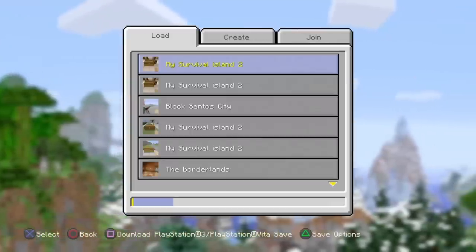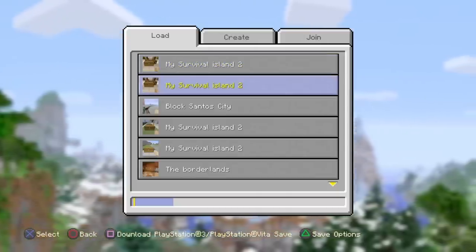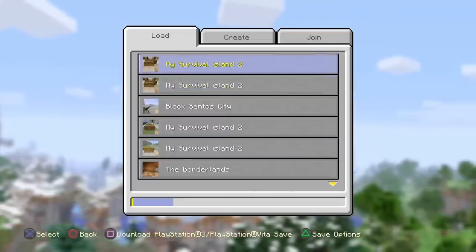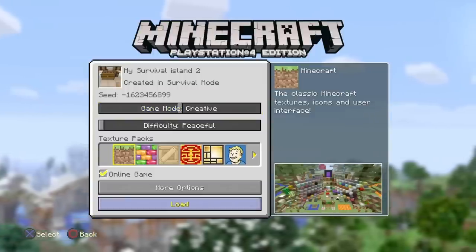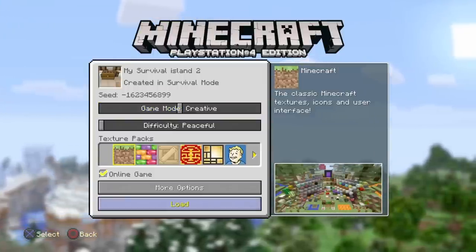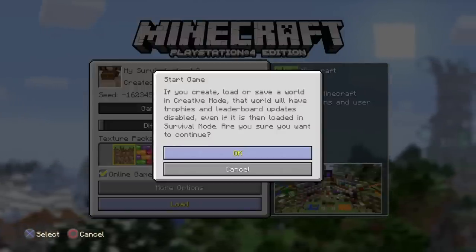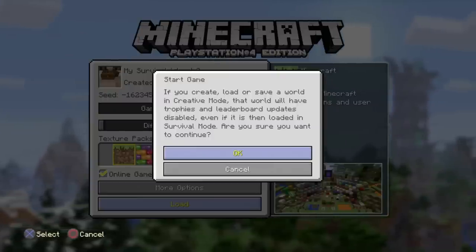It's very rare, but the world could go completely creative mode. That's okay if you've got a backup copy — you can always go back and continue from where you left off. So click on your world — it says 'Survival' and 'Created in Survival' because it is my series world. You'll be loading it in creative to do the glitch. When you click load, it should warn you that trophies and leaderboard updates will be disabled. Click okay.